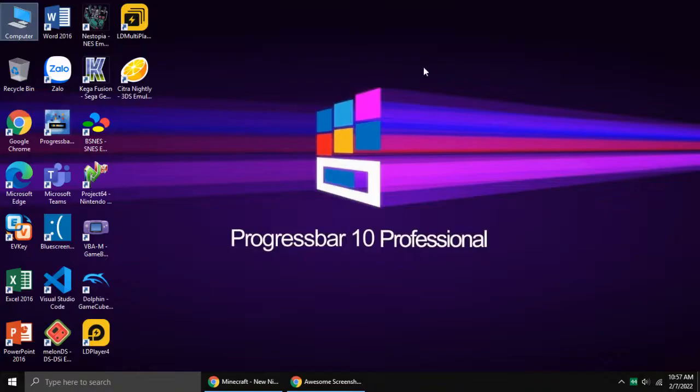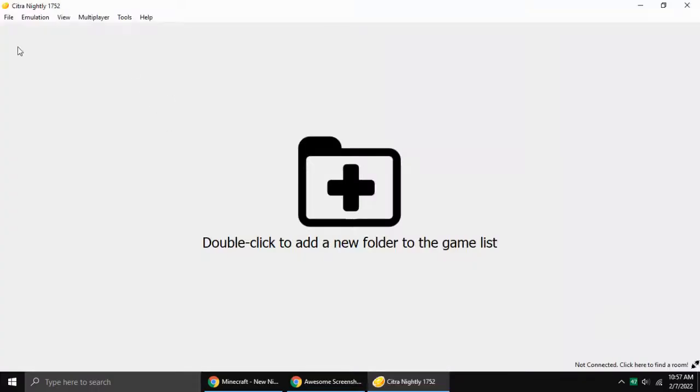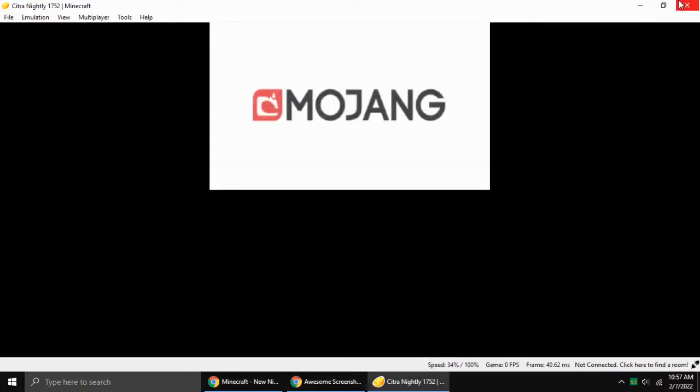Then you need to open it. Go to File, select the ROM file, select Minecraft and paste. Then just wait.